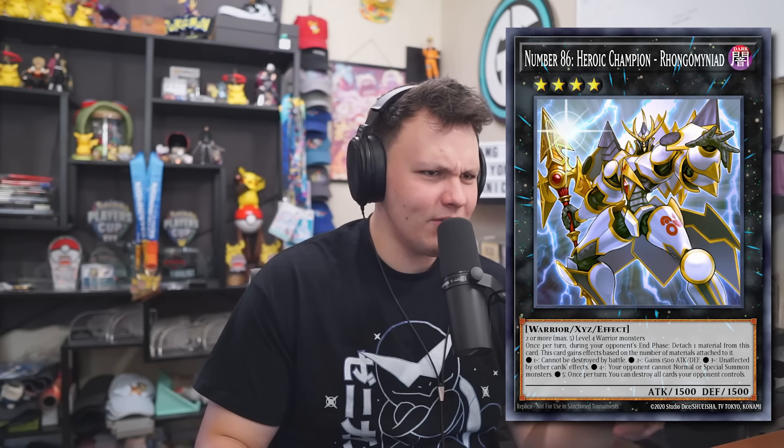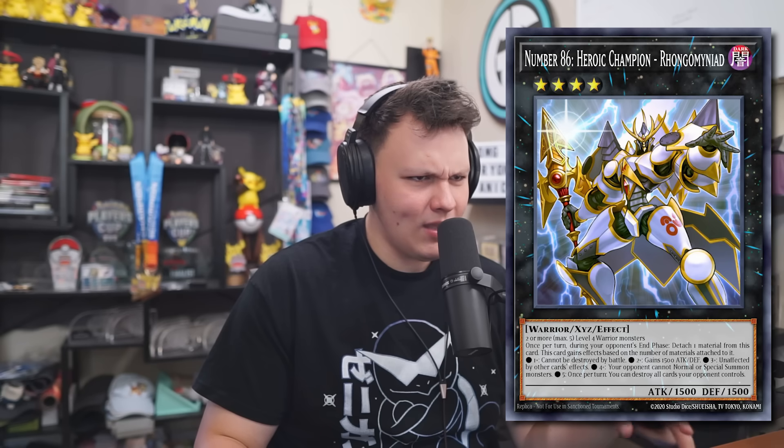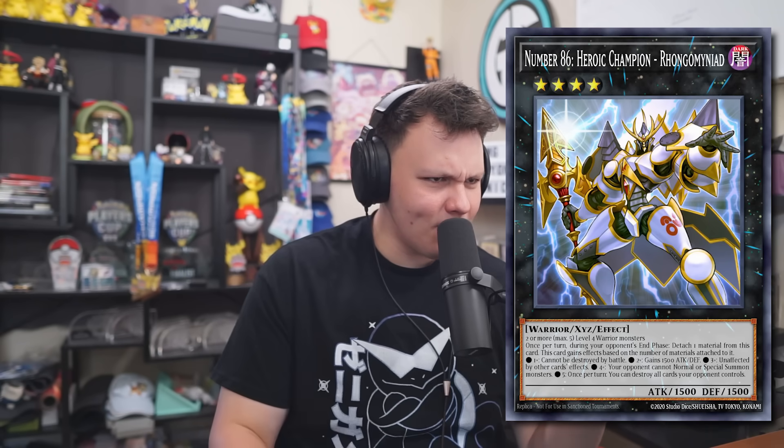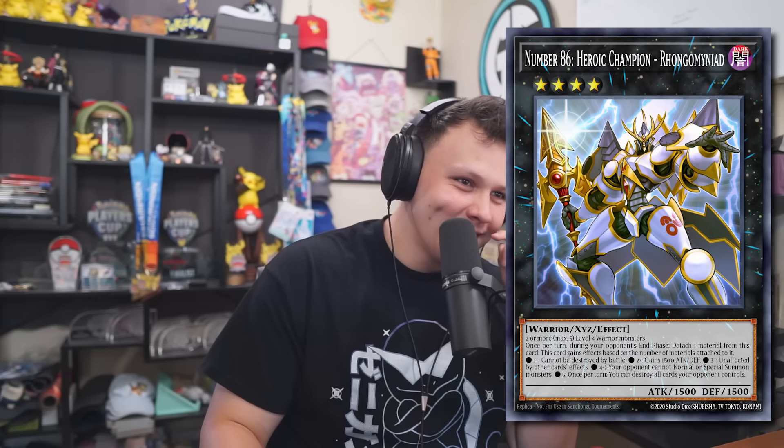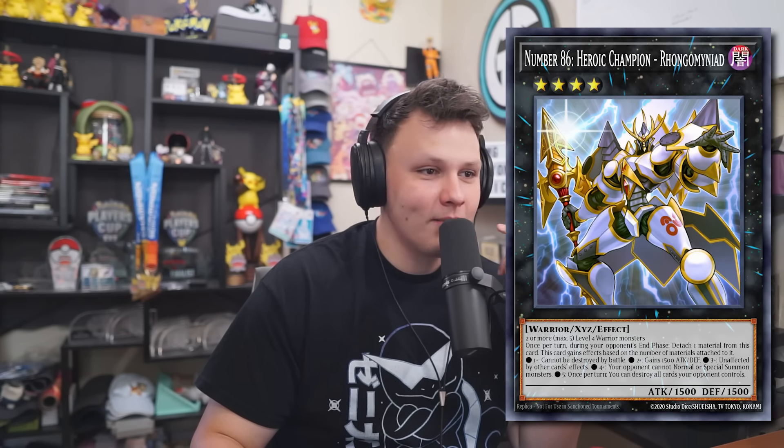Once per turn during your opponent's end phase, detach one material from this card. This card gains effects based on the number of materials attached: one — cannot be destroyed by battle; two — gains 300 attack and defense; three — unaffected by other card effects; four — your opponent cannot normal or special summon monsters; five — once per turn, you can destroy all cards your opponent controls. So if you have five level four warriors under Rongo, it can't be destroyed, becomes 3000 attack, is unaffected by card effects, your opponent can't summon anything, and you can destroy all their cards. That seems like you could just win the game with this thing if you get there.